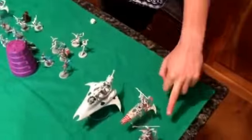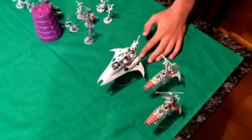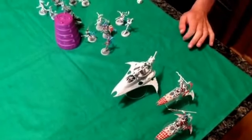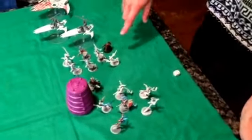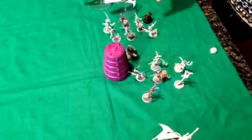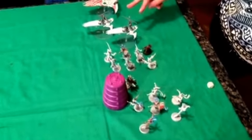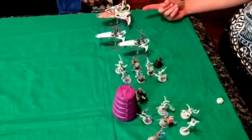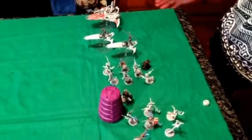On the Harlequins side: 2 Sky Weavers with Shuriken Cannons and Zephyr Glaives. A Void Weaver with the Prismatic Cannon. 6 Harlequins with 4 Caresses, and the Troop Master is Warlord with the Star's Mist Raiment, which only gives him a 3-up invulnerable when he runs. A Death Jester with nothing. 7 Harlequins with 4 Kisses, the Troop Master has Shagrath's Rose. There's also a Harlequin with a Fusion Pistol. 2 more Sky Weavers with Zephyr Glaives and Haywire Cannons. And a Star Weaver with a troop of Neurodisruptor Harlequins inside, and the Troop Leader has the Storied Sword.